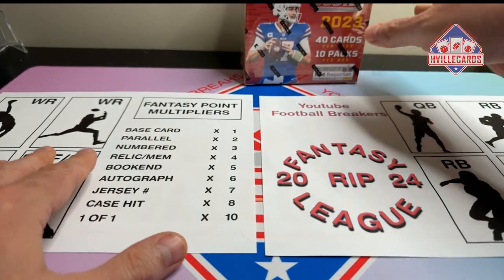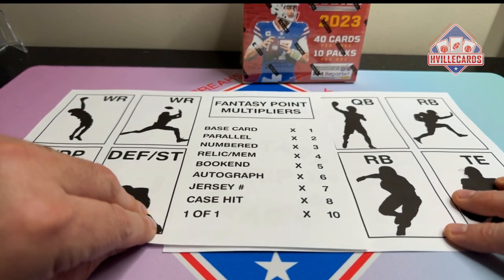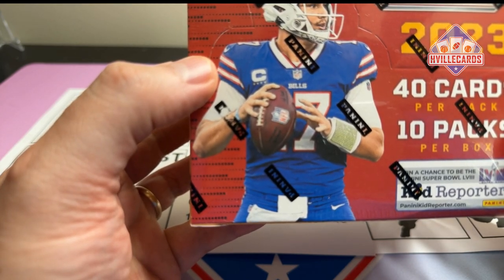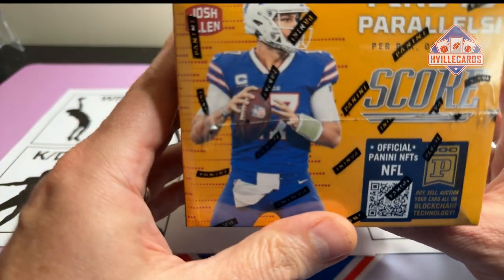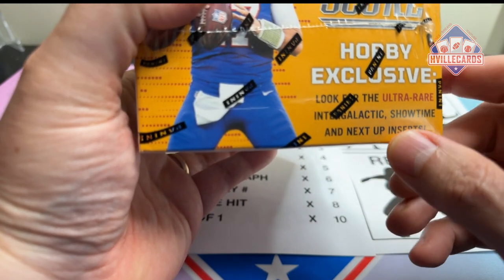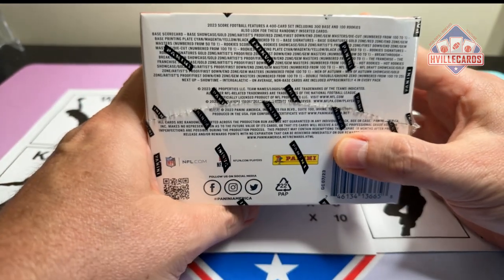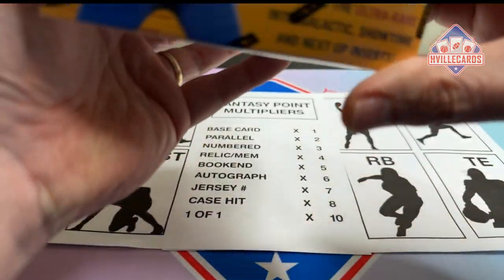I'm excited to try this. The Score Hobby Box has 40 cards per pack, 10 packs per box — so that's 400 cards. That's why I don't like Score: too many base cards. But you get four autos per box, which is nice. Ten parallels per box. And I guess these are the case hits: Intergalactic, Showtime, and Next Up. Those are what we're going after — four autographs. And you can pull numbered cards all the way down to one in these things.